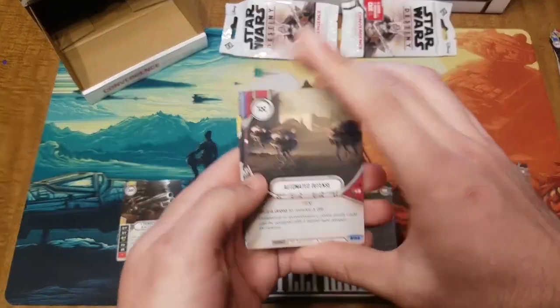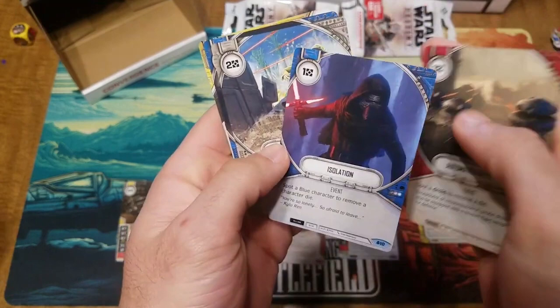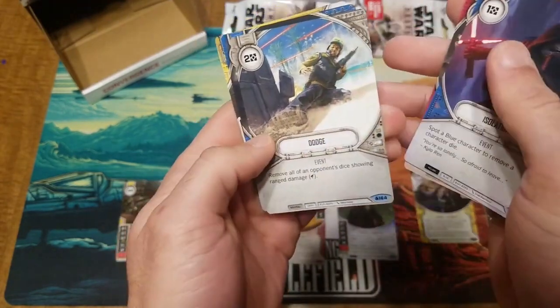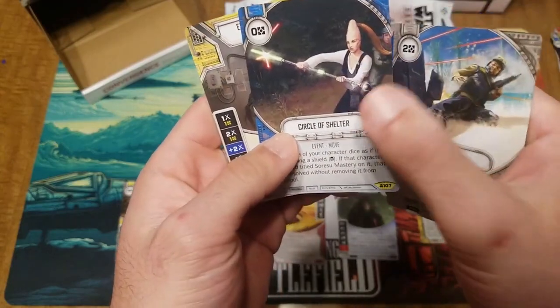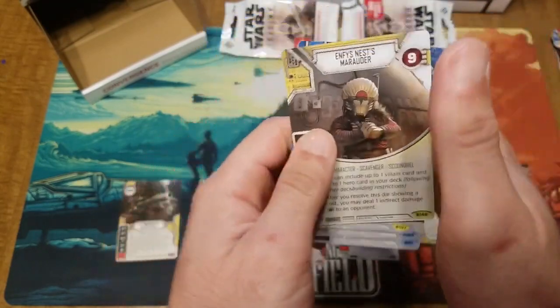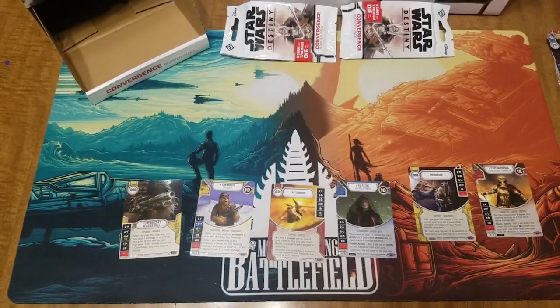Automated defense, I got a yellow die. Isolation reprint, dodge reprint, first circle of shelter I think, and Enfy's Nest Marauder.